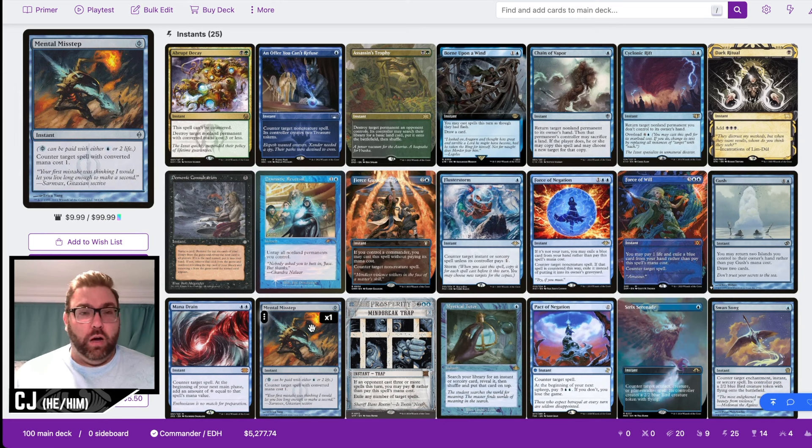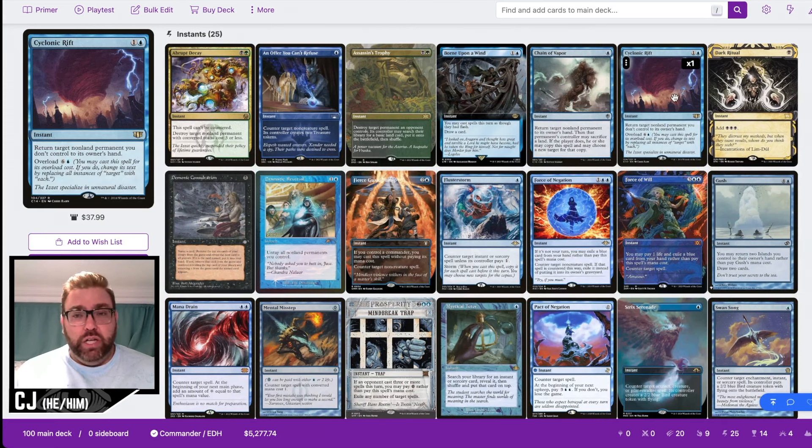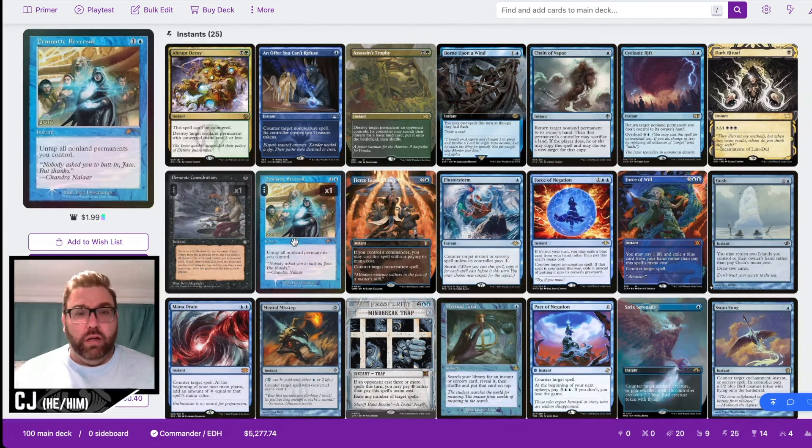For instants, we're running a fairly standard package. We have removal like Abrupt Decay and Assassin's Trophy, soft removal like Chain of Vapor and Cyclonic Rift, and mana bursts like Dark Ritual. I skipped Culling Ritual here because we're not trying to generate a high mana count to cast Peer into the Abyss or Ad Nauseam. Demonic Consultation pairs with Thassa's Oracle as a no-brainer win con. Frantic Search is also here — with Glarb's surveil ability we can see what's on top and cast spells from there.